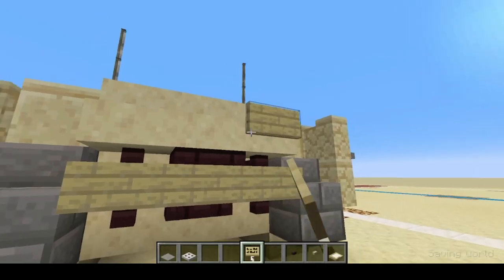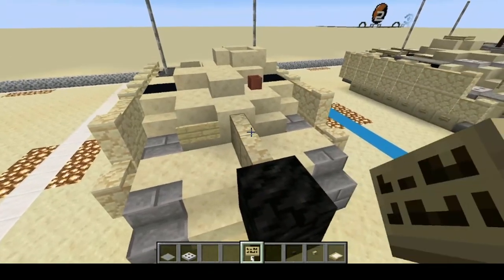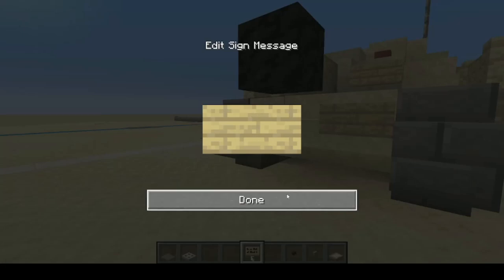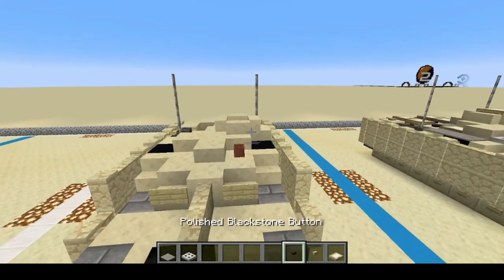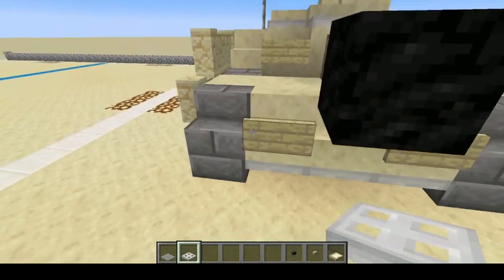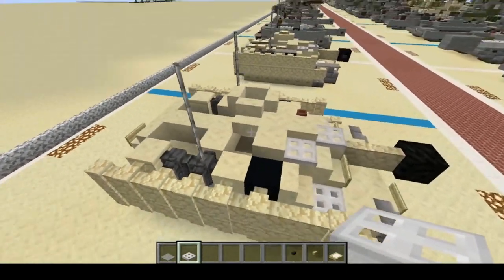We're going to add one extra one right there. And to the front of the vehicle, add a little extra armor. And right there and there for some tow hooks. Next, we're going to do iron trapdoors: one, two right there. And then one, two, three, one, and one. And that will be it.